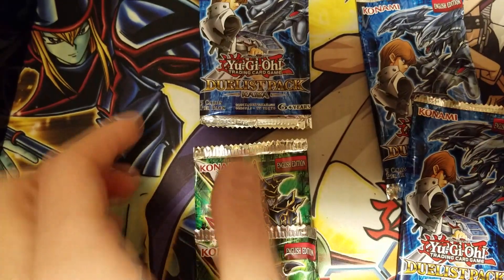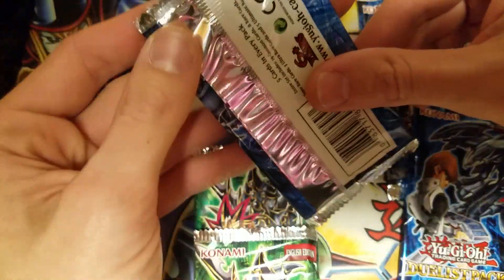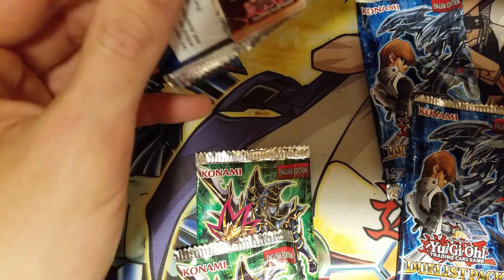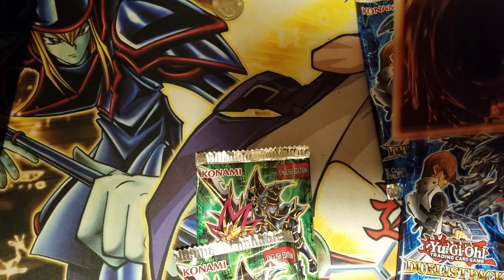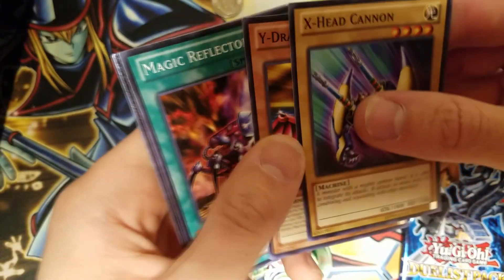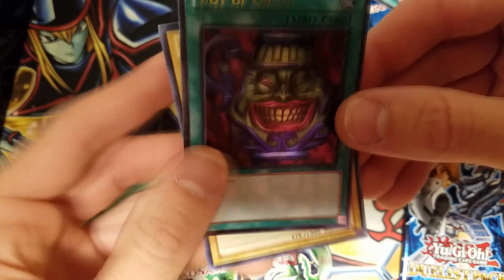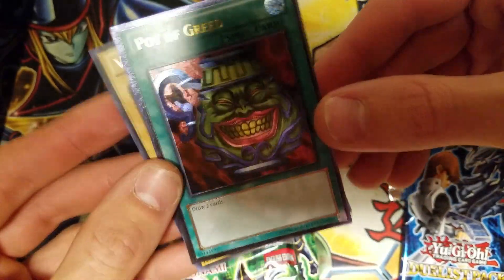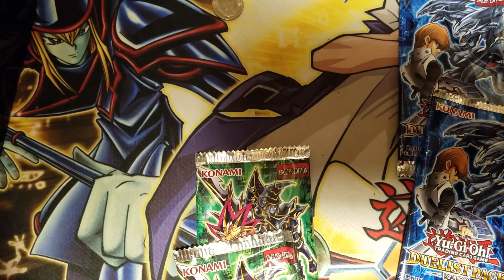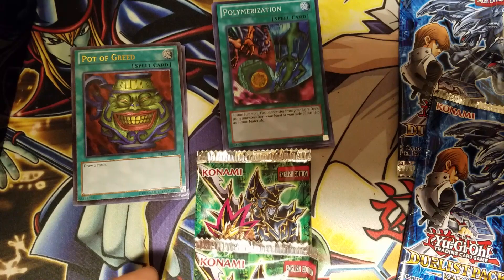Now we've got two more Yugis and a Kaiba in the middle range heaviness section. I'm honestly going to gamble and say they most likely do not have holos, but we're going to crack them open until we have one of each pack left, since I also want to keep one of each for my sealed collection. Oh, no way — no freaking way. An ultimate Pot of Greed! Wow, that's cool. I'm sorry for having a nerd reaction, but damn, I really wanted that card. I wanted a holo Pot of Greed. So we got an ultimate Pot of Greed and a super rare Polymerization so far.